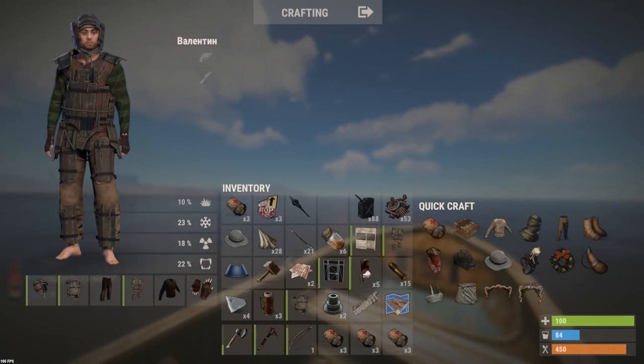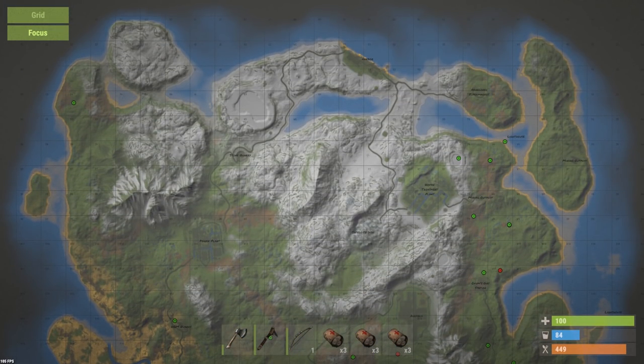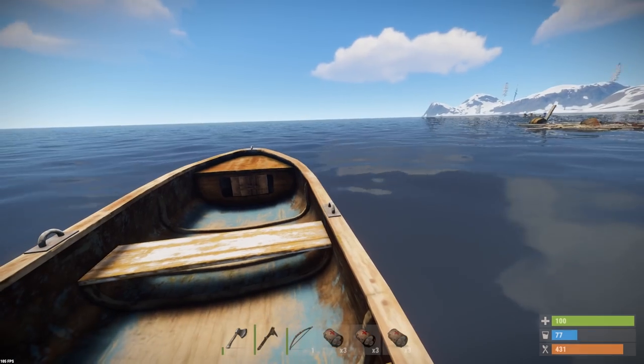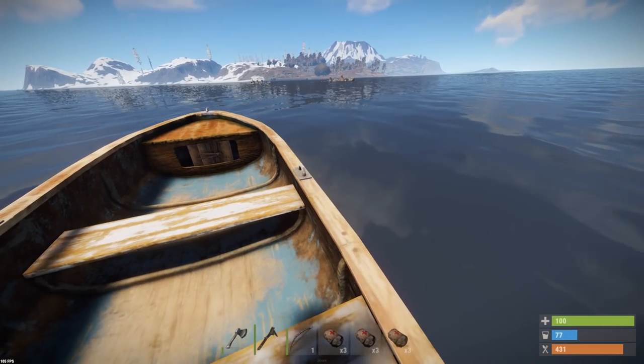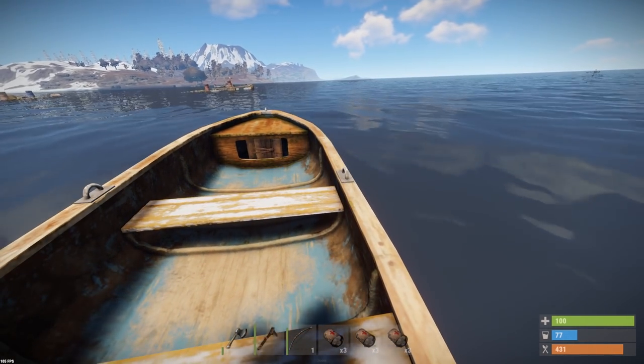We've got to recycle all this stuff that we've got in our inventory. We're going to try and find a place to do that. There's a harbor, but it is on the other side of the map. Oh, there's a harbor that's closer to where I live actually, so I'm going to go there. If any of you want to go to the boat shop, it's on Rustified EU Main at C16. I don't think 420 would mind me telling you guys that — it's a really cool place.